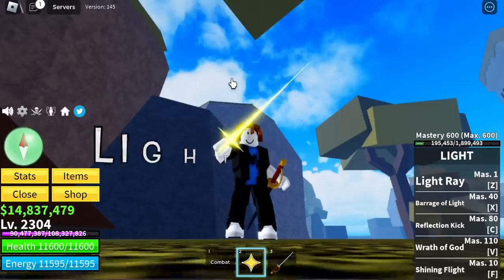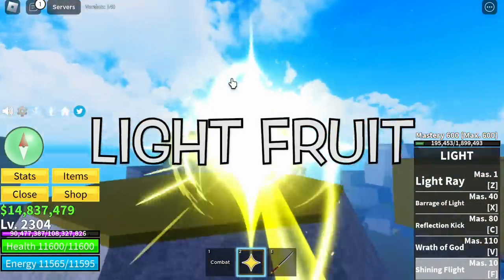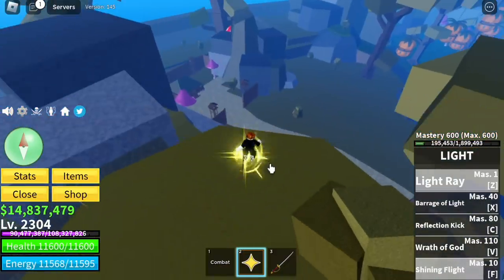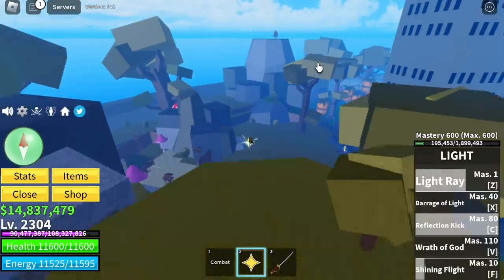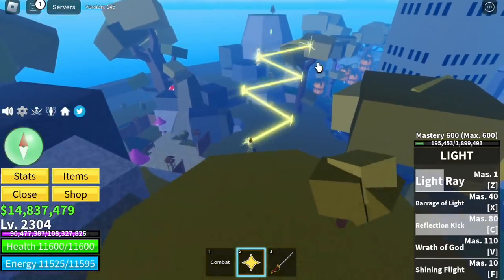First off, the latest revamp — the light fruit. This is the F skill, right? And the unawakened Z skill — there you go — the reflection kick.